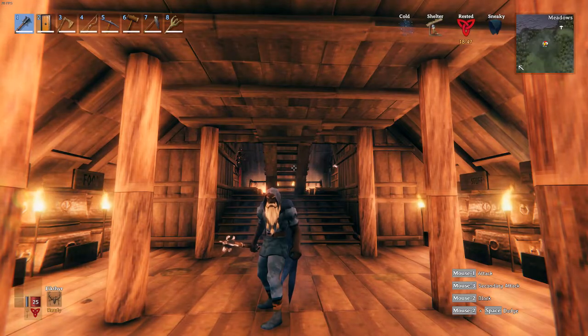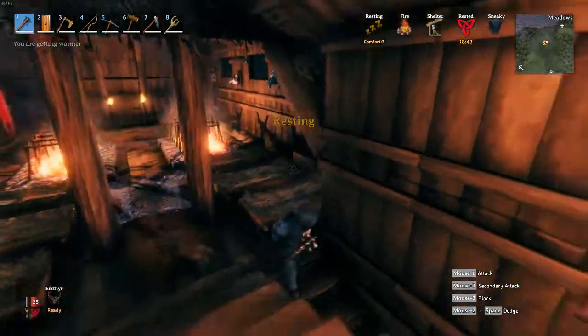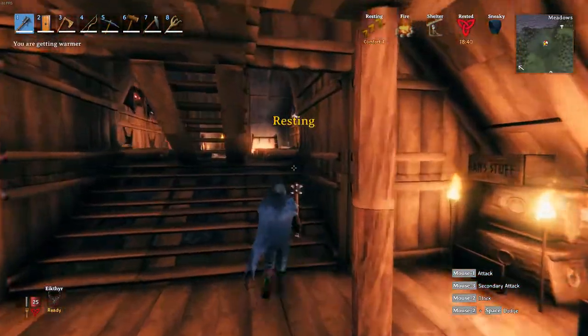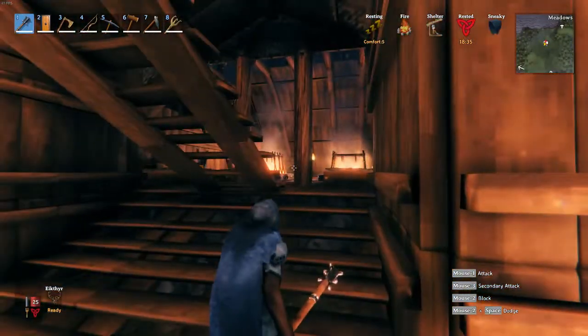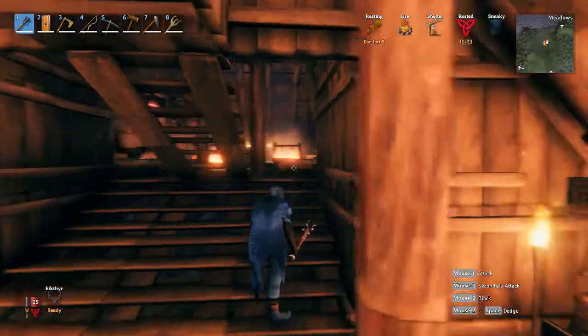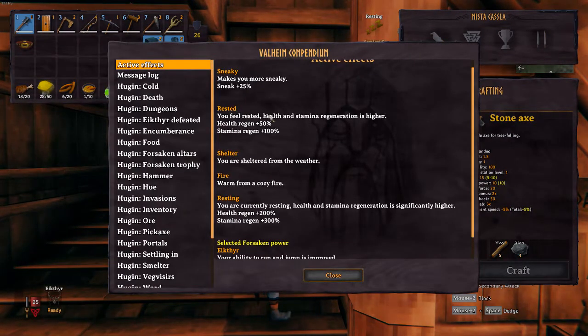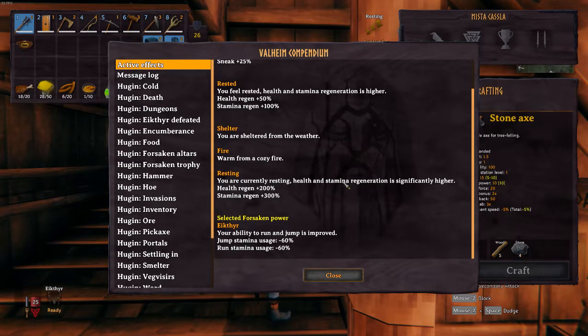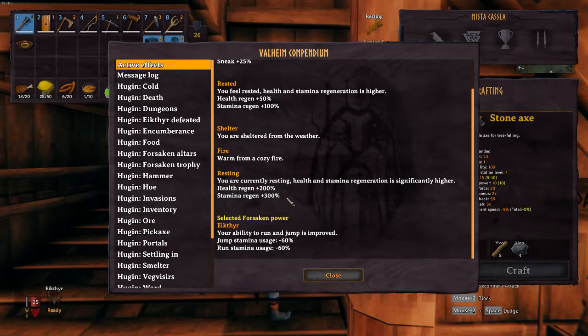So let's jump right into it. With comfort level, as you can see in the top right hand corner — it changes as I walk closer — right now you see it says 'Resting Comfort 5'. There's a buff here; if you click on this raven when you press tab and open your inventory, you have the Rested buff. This gives you 50% health regen and 100% stamina regen. You also get a Resting buff when you're indoors, which gives you 200% regen and 300% stamina regen.